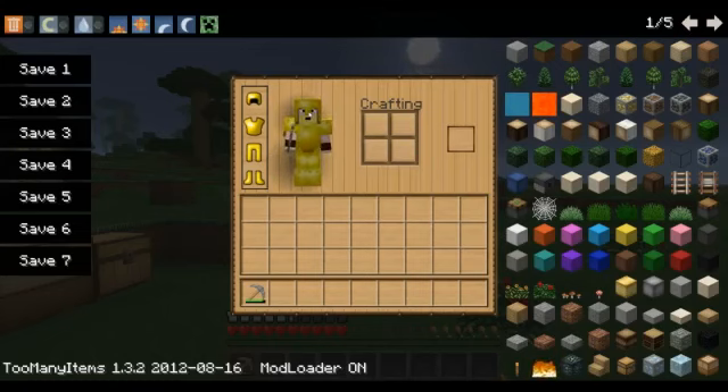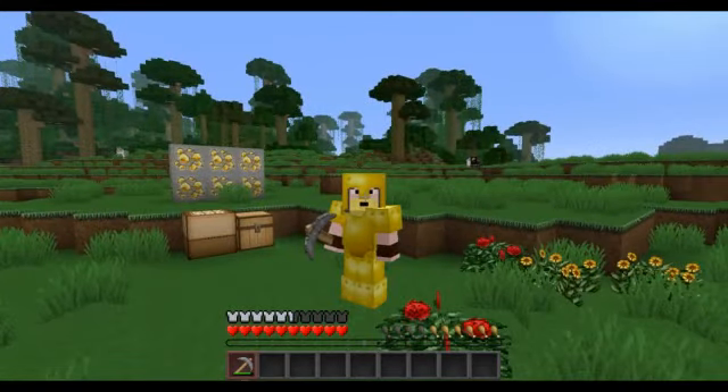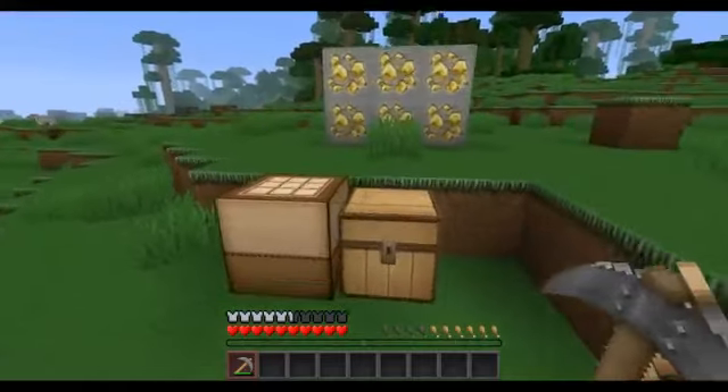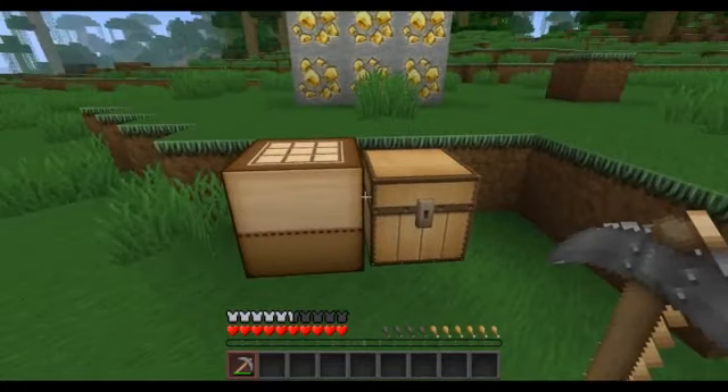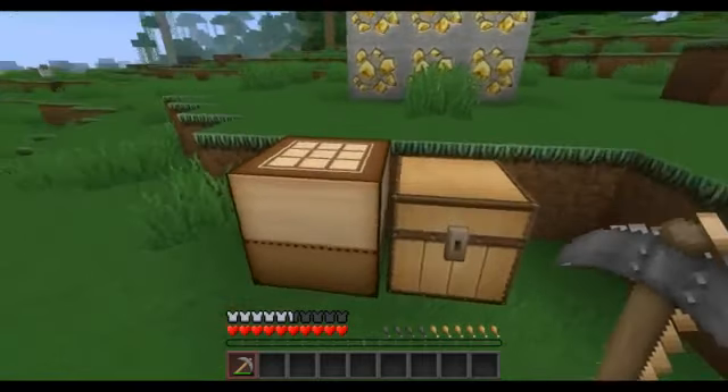Anyway, it basically transforms the gold into butter. So let's take a look at this, though. But it doesn't affect crafting — like golden apples, power rails, clocks, or anything like that.